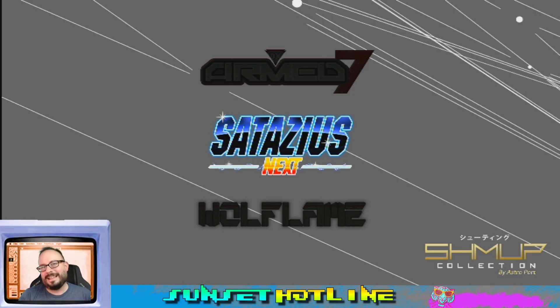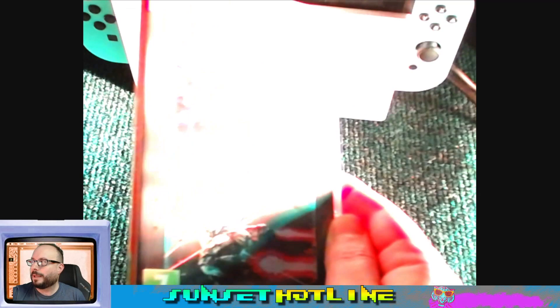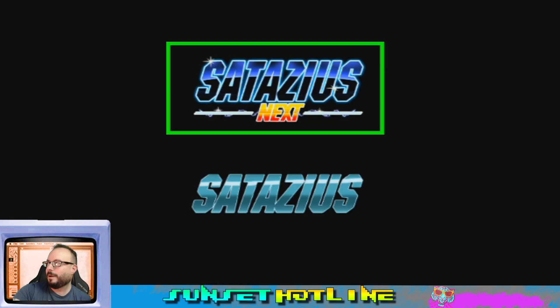Welcome to Sunset Hotline, I'm Marcus. We're going to be checking out the second game on the shmup collection for the Nintendo Switch. This time we'll play Satizius Next. Here's the actual physical release — pretty cool, from Pixel Heart, comes with a certificate of authenticity, number 3147. I'm also playing on the 8-bit Do arcade stick — go check out my friend Kevin with Happy Beard Games, he showed this to me and did a really cool unboxing.